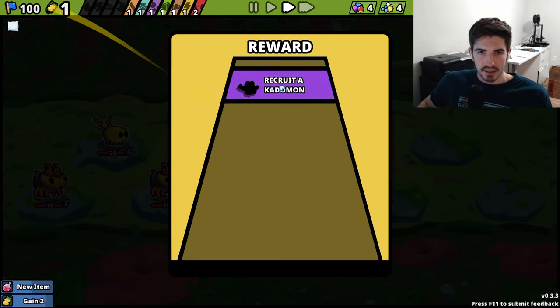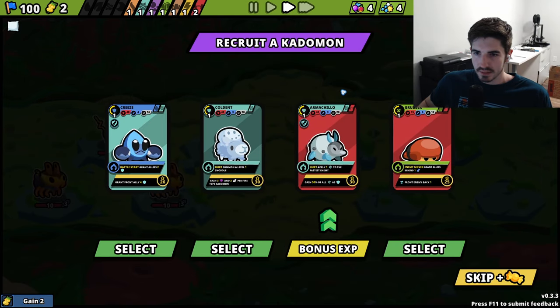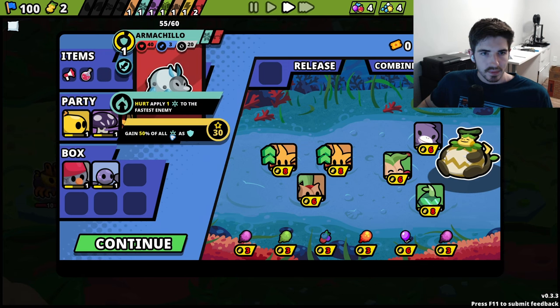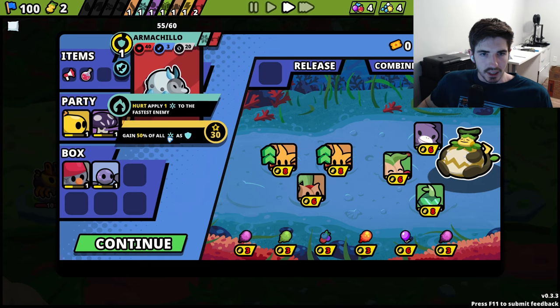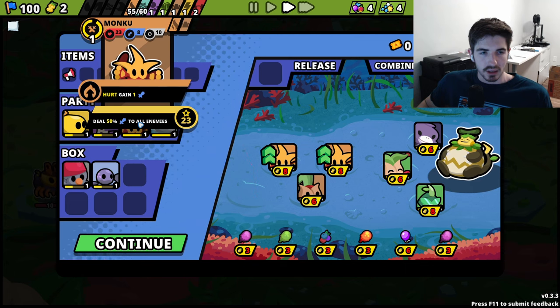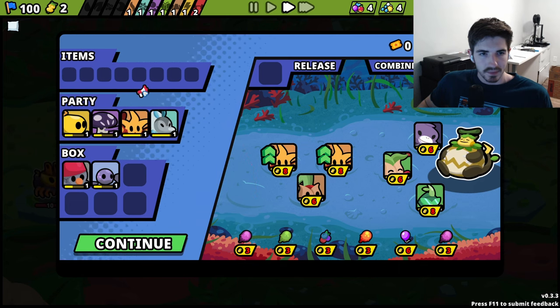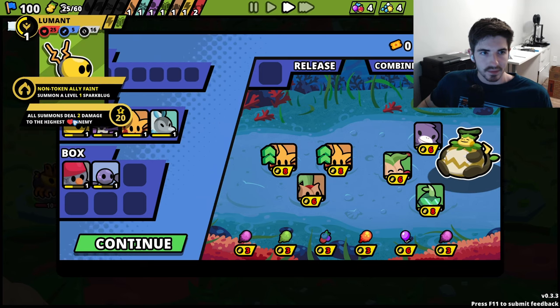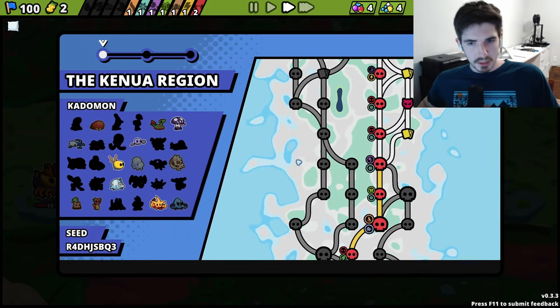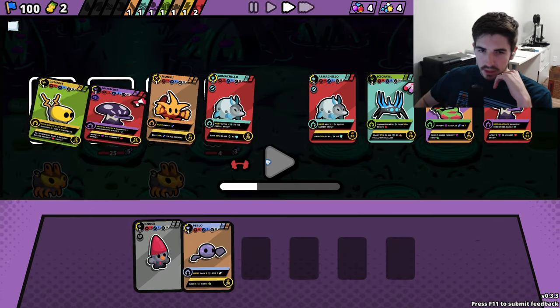Let's get some bonus experience on our Machido. I don't know who we wanted it on yet - probably you actually, now you're at 23 health. We should probably give this item to someone. Which attack do you have? Three? That's like nothing. Give it to you. We'll probably get rid of the Luminant at some point once we get a good homie to switch it with. Let's keep going and see how this does.